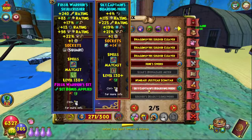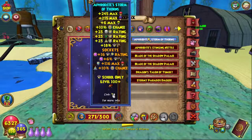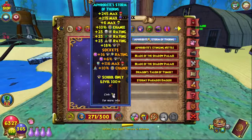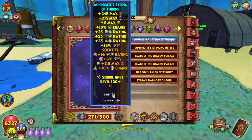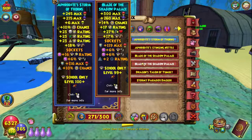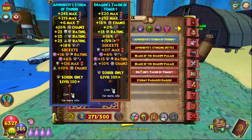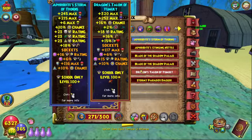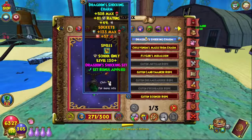For the athame we're using Aphrodite Storm of Thorns — still a really good athame. We have a pierce jewel on there and could replace the extra crit jewel with another pierce jewel to get even more pierce, which we'll probably do later. We also have the Blade of Shadow Palace with two pierce jewels, and the Dragon's Talent of Tumult as an option, but we're using Aphrodite because it gives extra damage for the set.